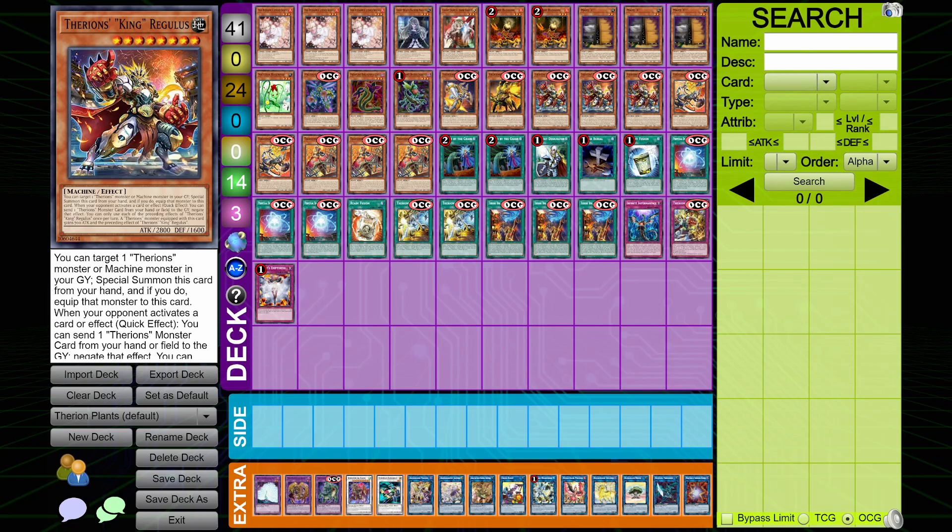Each of these OCG topping lists does something different and we're going to talk about the reasons why. The first list I've gone with is the plant list. This is probably the only list that played all of the Therians monsters, so I thought it was more interesting to bring this list first so we can get into it and talk about what all of the cards do.